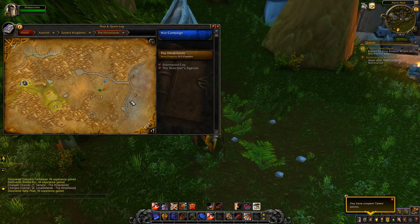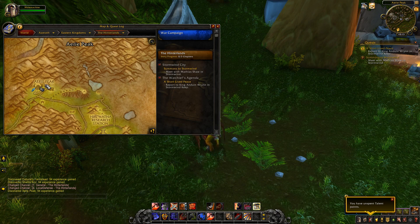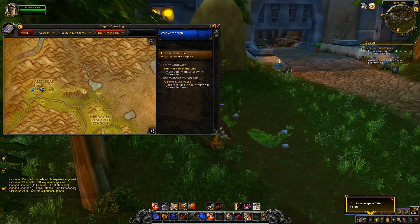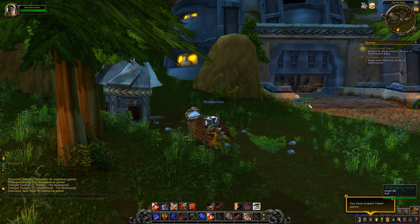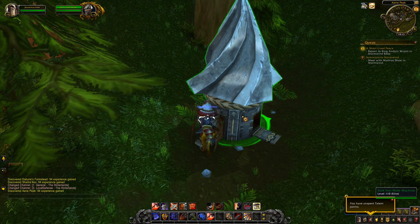The fourth location — we are on Eastern Kingdoms now, and we're in the Hinterlands. It's right here at Aerie Peak by the Wildhammer area, which makes sense — it's a Dwarf-themed place. Click this Mole Machine to get this location.